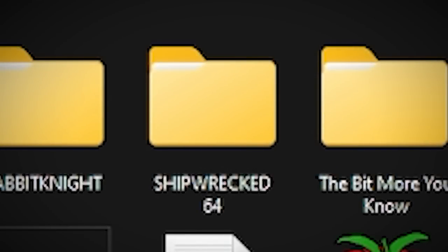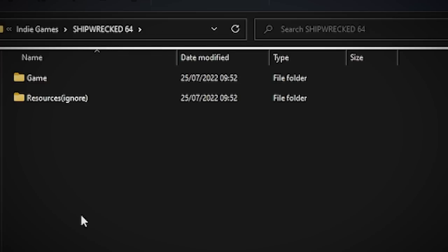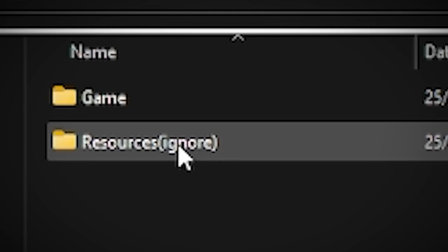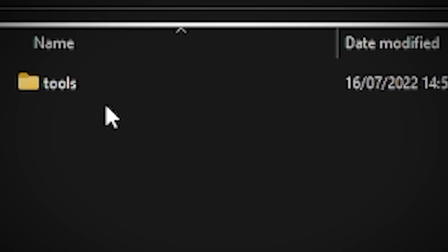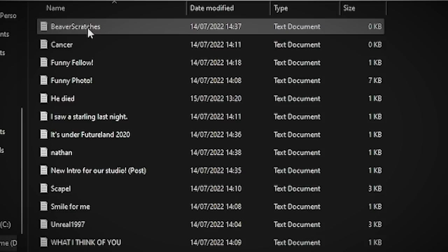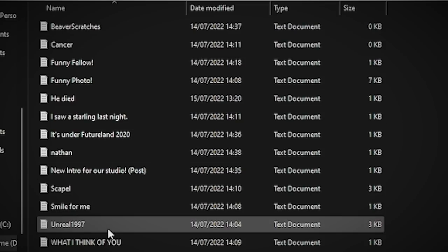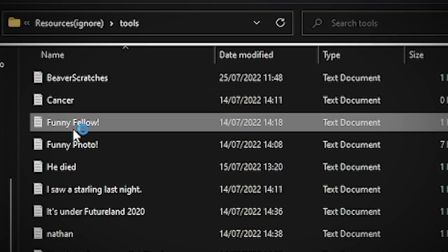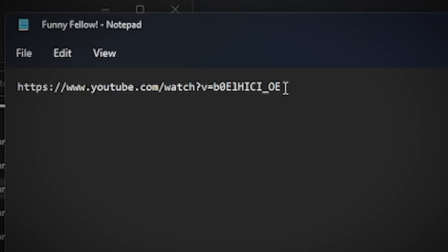Okay guys, so at this point I want to look at the game folder itself for Shipwrecked 64. There's a file called Resources and it says Ignore there. So the developers obviously want us to have a look at this because they've put ignore in brackets - it's inviting us to look. It says Tools here and then we've got all these files - very, very strange. The first one says Beaver Scratches and if I open that up, as you can see on screen, we've just got a notepad document. Funny fellow - look, this has got a YouTube link on it. Let's go to that address and see what it gives us.